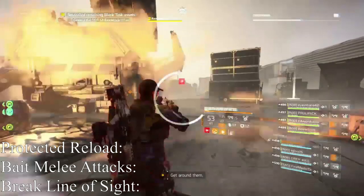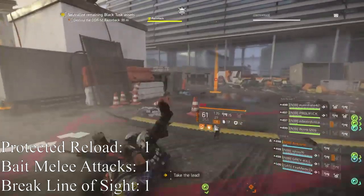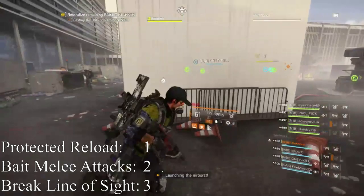This is an example of how Enkrono uses all three tips to stay alive. Because of these tips, Enkrono was able to get back to his respective SAM site all by himself and in time for the Heavy to spawn.